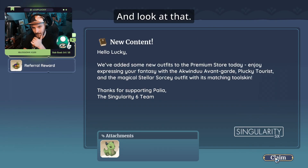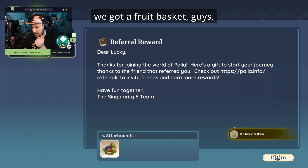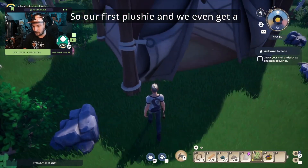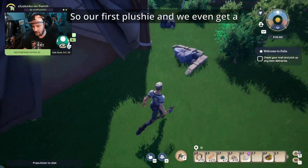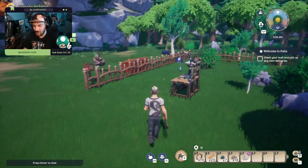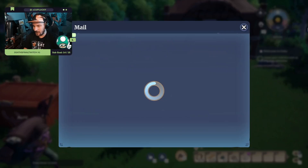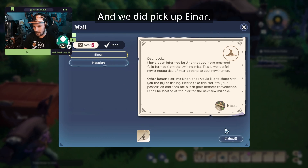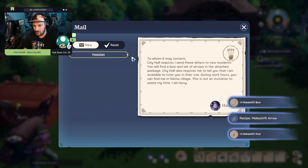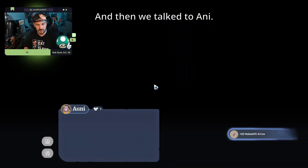We got new content, a fruit basket, our first plushie, and a beautiful fruit basket. We also picked up a fishing rod from Inar and Hasan gave us a bow — we just got a bunch of new stuff. Then we talked to Ani.